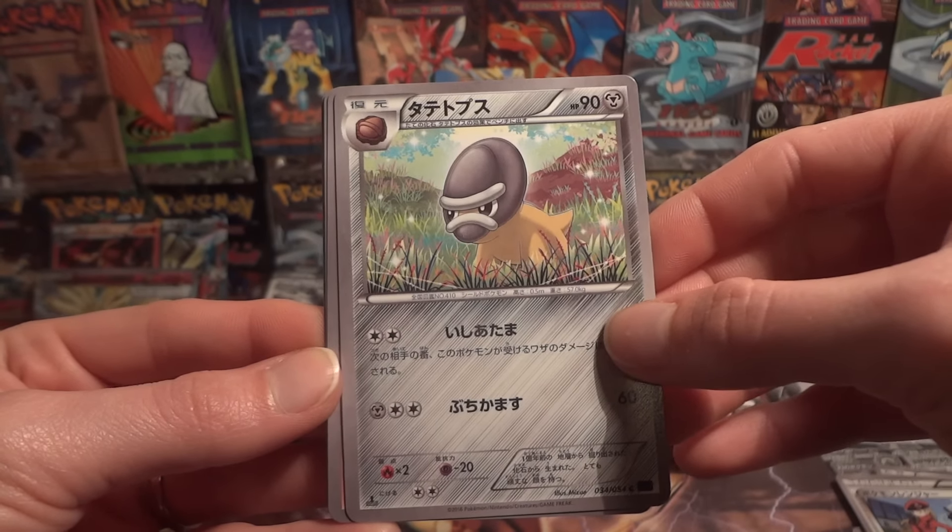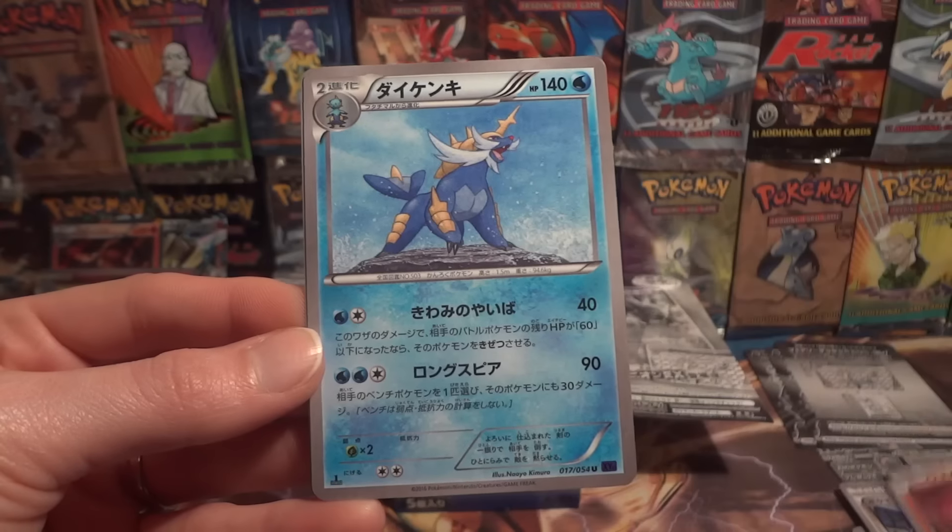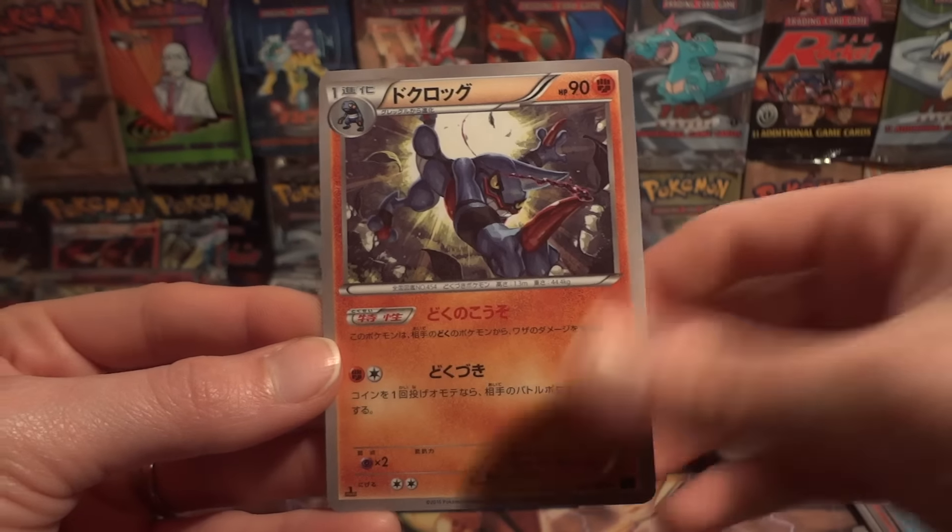I keep wanting to call it Craniodon. Sheldon, Rapidash, Nosepass, Samurott, and Toxicroak.